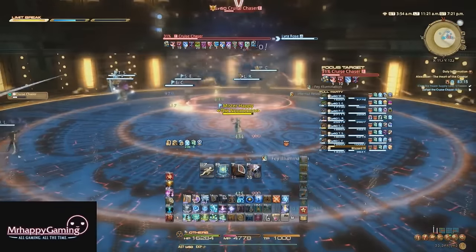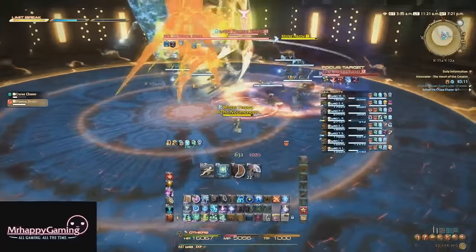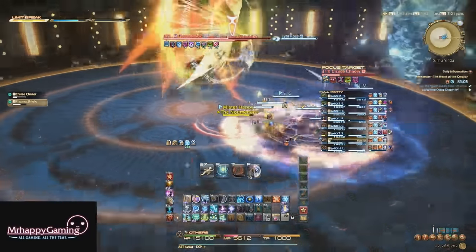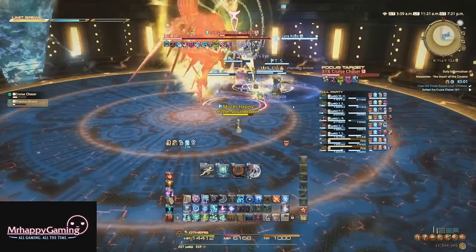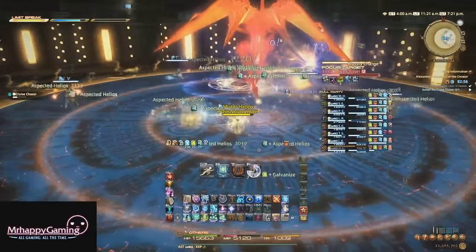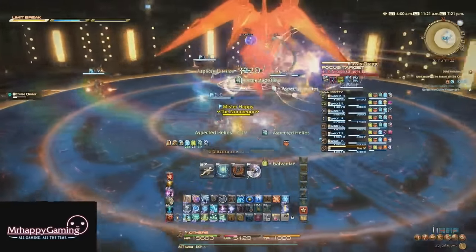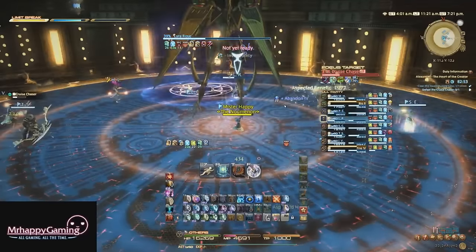His one new mechanic in phase 3 is when he uses Limit Cut — he'll leave the arena before teleporting back to the center and summoning a shield in front of him. Ark becomes invincible to all damage for several seconds until you kill his plasma shield add. You can only attack that shield from the front, so everyone needs to move in front of it and kill it fast. After the shield disappears, Ark will charge at the main tank, so have everybody move behind him while the tank takes the hit. If the shield isn't dead fast enough, everyone will be in front of him and likely die to the charge.